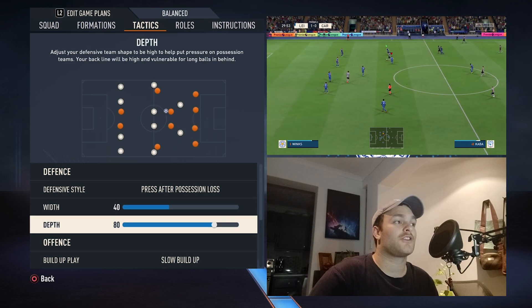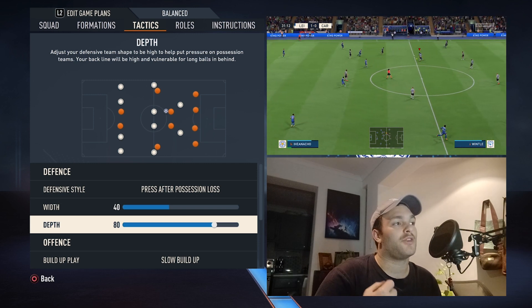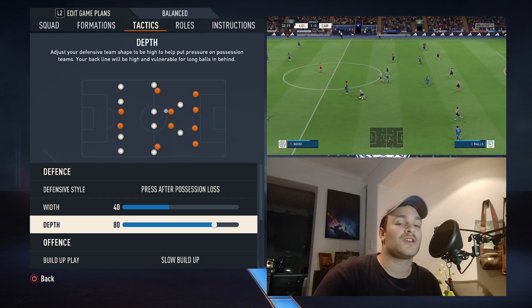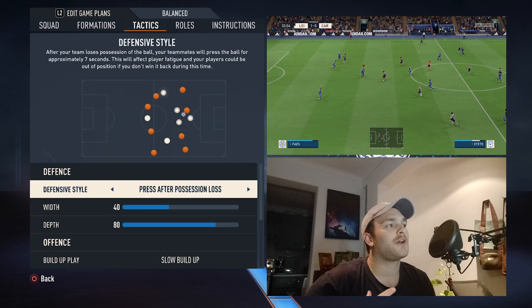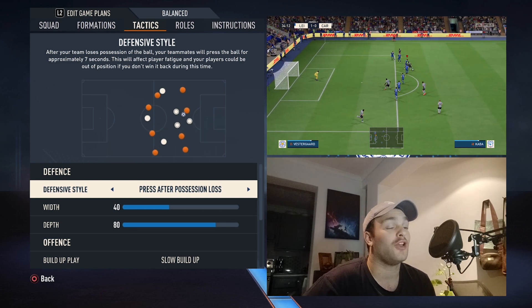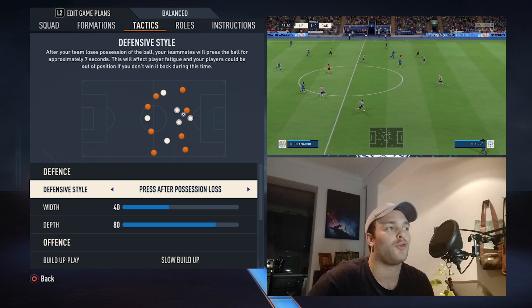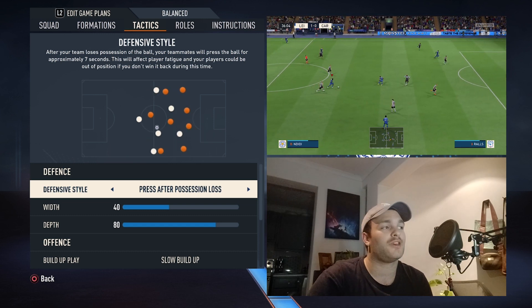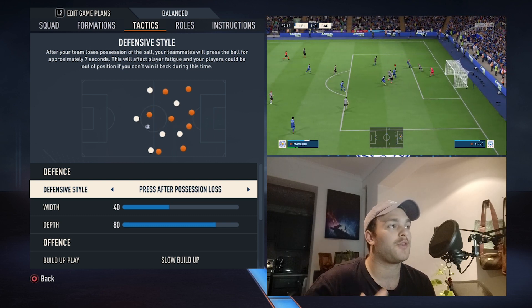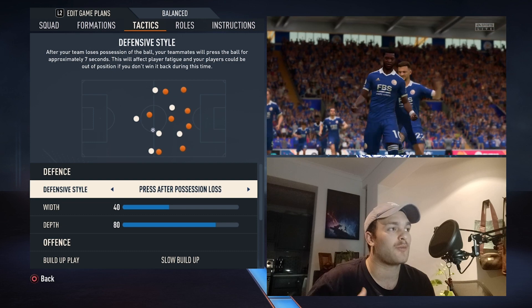As for the depth, it's a very nice high line, so you're looking to compact and compress the opposition in their own half. As time goes on, Leicester will be higher in possession stats. In an Enzo Maresca-type system, you'll look to emulate Manchester City — pressing after loss of possession but also maintaining the ball so you don't exert too much stamina when you don't have it, while being very aggressive with the press high up the field.